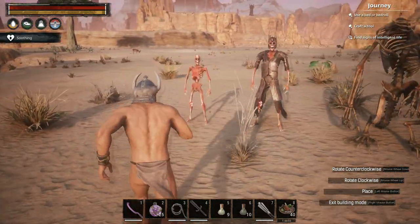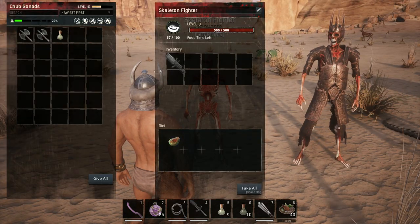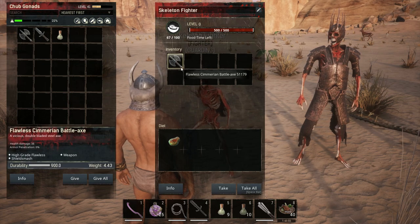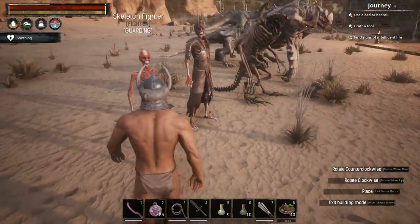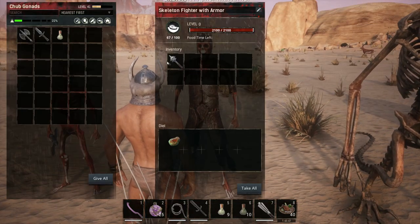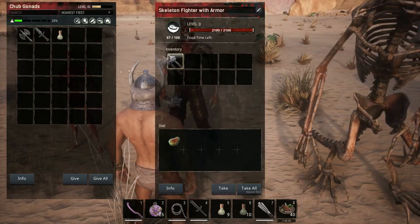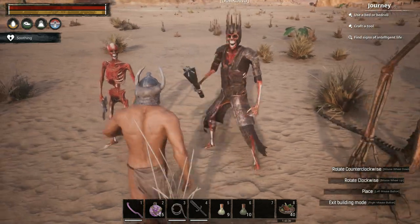For the undead we've got the basic skeleton fighter, and you can give him any weapon you want as long as it's one-handed, by dragging it into the first position in the inventory and it gets equipped. This is the same for the skeleton fighter with armor. He'll equip it. We can give him a truncheon if we want, and he'll use that.